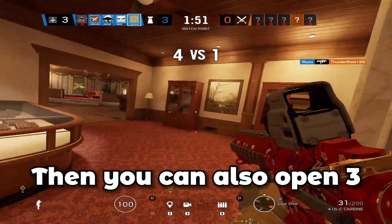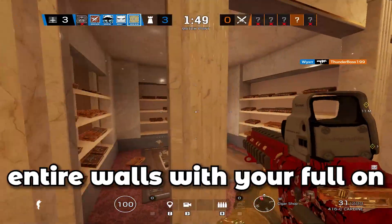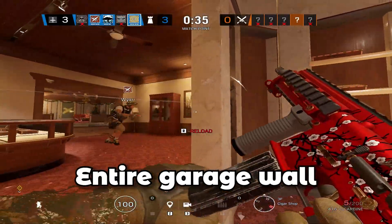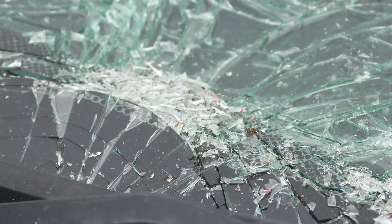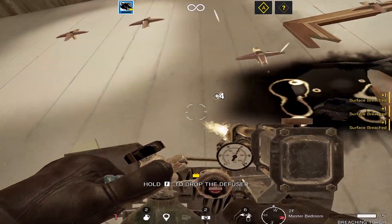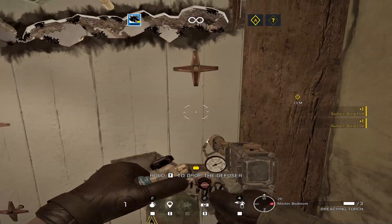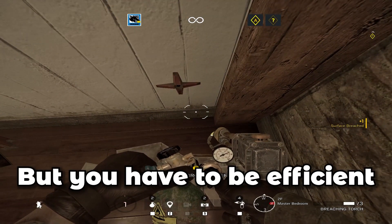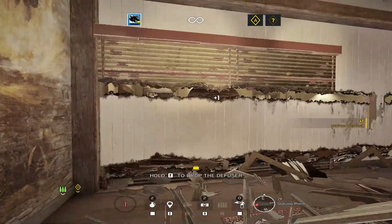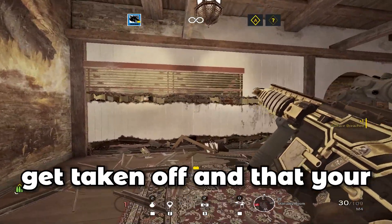You can also open three entire walls with a full Maverick canister. If you're attacking Consulate, you can take out the entire garage wall. Maverick is completely broken and half the things he can do are actually bugs, but they get passed off as tricks. Go along the top — you have to be very efficient and quick with it. Then go along the bottom like shown. Watch out: make sure your head doesn't get taken off and that your feet are tucked in.